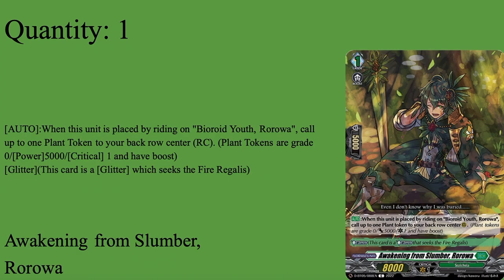Our last grade one in the ride deck is Awakening from Summer Aurora — and yes, you do have to have BioRod Youth as your starter. Grade 1 boost, 5k shield, 8k base. When placed by riding from BioRod Youth Aurora, call up to one plant token to your back row center rearguard. Plant tokens are 5k power critical ones with boost, and it has Glitter Search of Survivor Galius. You're obviously going to call the plant token since it's a free rearguard with boost — a 13k swing for the turn. Goes great going second, decent going first, and has synergy with the grade two.